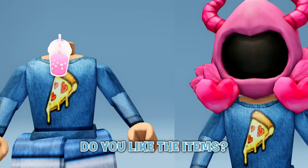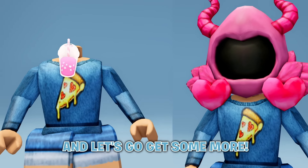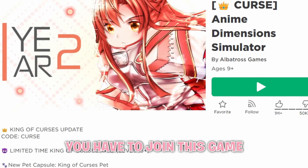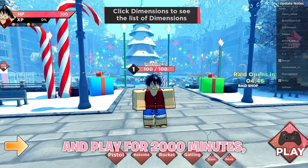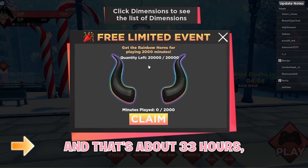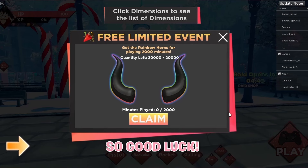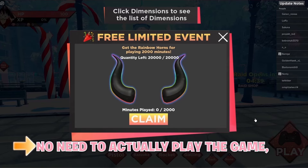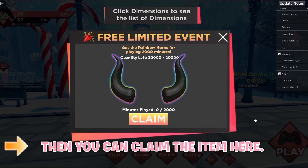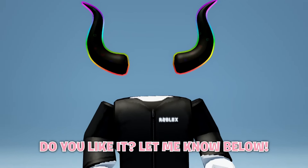Do you like the items? Let me know below, and let's go get some more. To get this free item, you have to join Anime Dimensions Simulator and play for 2,000 minutes — that's about 33 hours — so good luck. You can just go AFK, no need to actually play the game, then you can claim the item here. Do you like it? Let me know below.